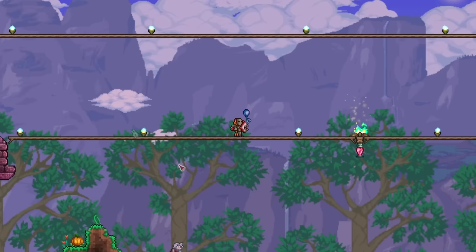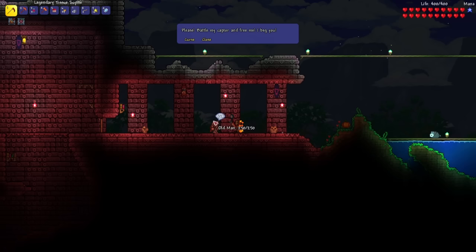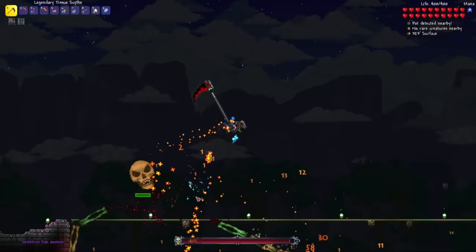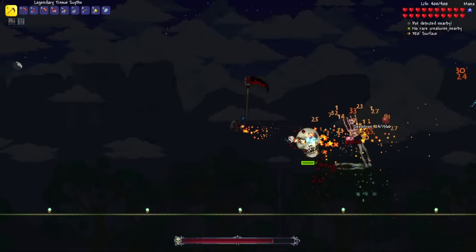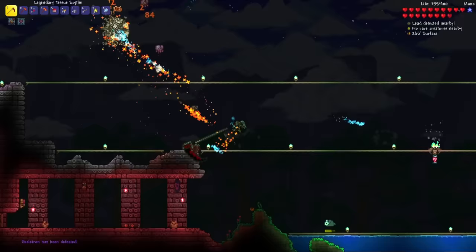The arena is now done — now let's wait for nighttime. It is finally nighttime. Let's talk to the old man and summon the boss. Here we go — three, two, one. Oh my god, that is a lot of damage. That hand's almost done — that's one hand down, and that is two. Just the head now. And you're done. Wow, that was insanely fast. I have access to the dungeon now, which means another scythe. The next scythe I'll be getting is the Bone Scythe, made from 50 bones and the Muramasa.